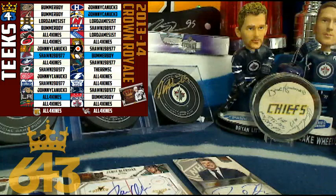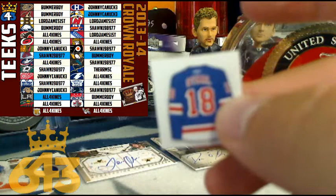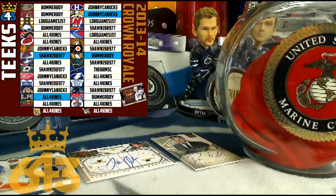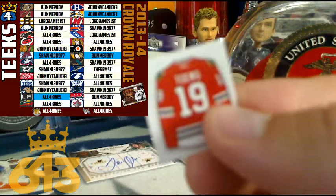We're not done yet - gonna give away three extra players for the three stars bonus, and then we've got the buy-it-nows coming up as well. For the New York Rangers, Staal is going to Lord James the First. Star number two going to Duke Claire for the Ottawa Senators, and that is All Four Kinds. Star number one we've got Jonathan Toews going to the Chicago Blackhawks - Chicago is Johnny Canuck. You've got yourself a captain for your team!